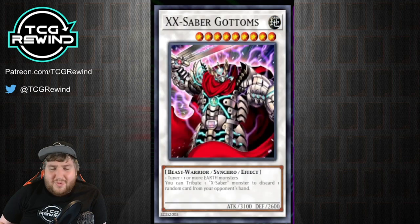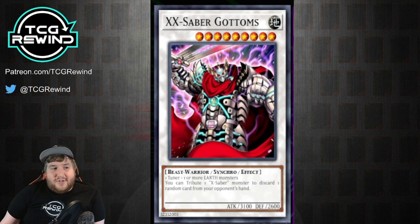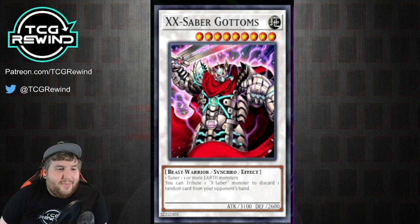Gottams also has the effect where you tribute one X-Saber monster to discard one random card from your opponent's hand, and that's not a once per turn effect. So if you can summon a bunch of X-Sabers, you can take cards out of your opponent's hand, which is really nice because it gives you counterplay to things like Gorz. This card also has 3,100 attack, which is one of the highest attack monsters in the entire metagame of Tengu Plant Format.